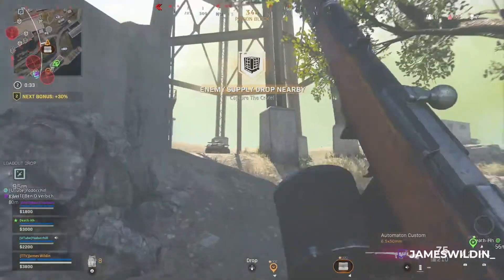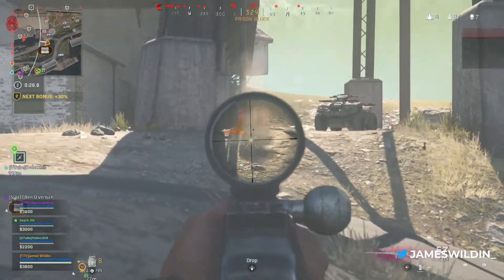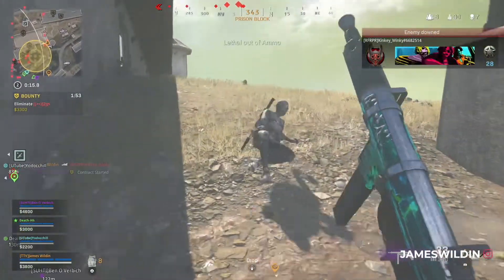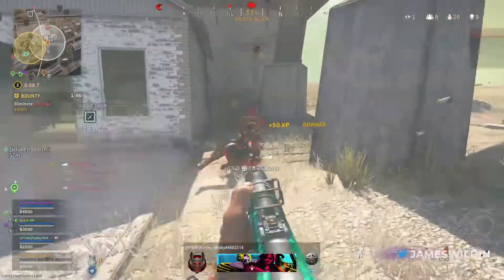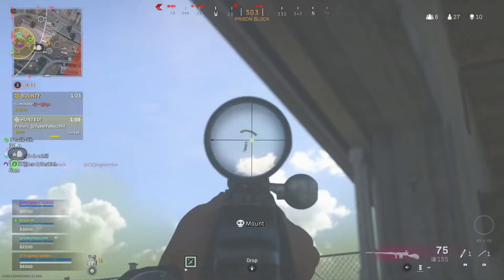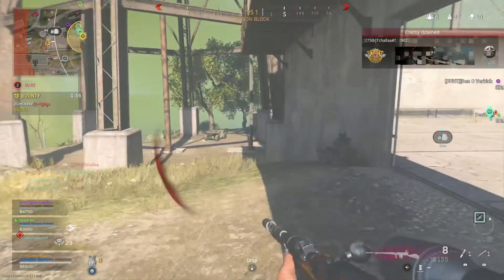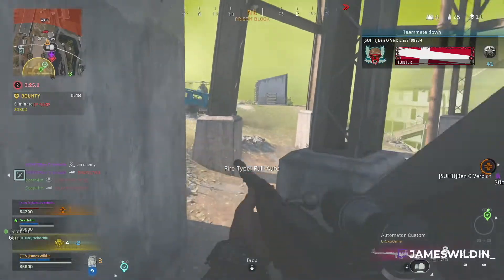Enemy UAV active. A hell of people on the side of the hills — friendly UAV overhead. Heading around, enemy UAV active. Bounty target identified. Have a little fun, yeah? Enemy dropping into the AO. Bounty target — oh fuck. How the fuck does he slide that fast? I need you! Bounty target. Hit the target here.